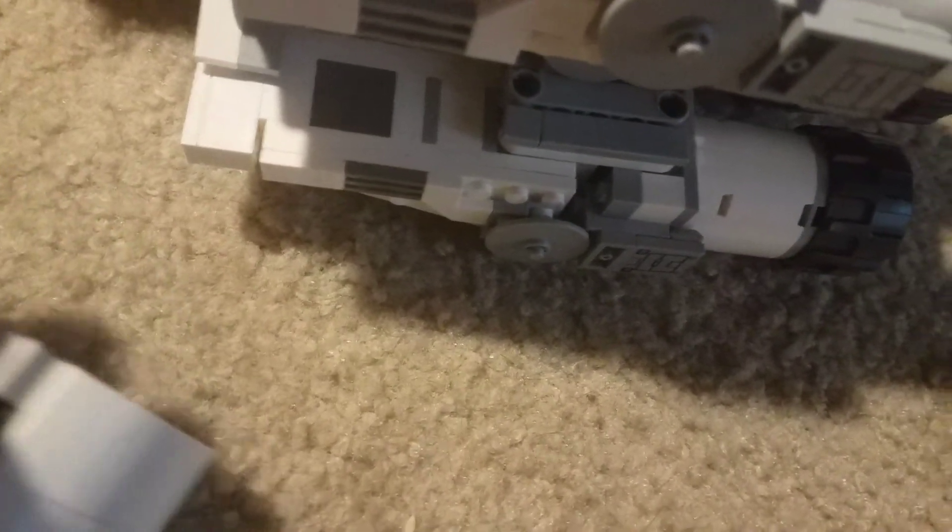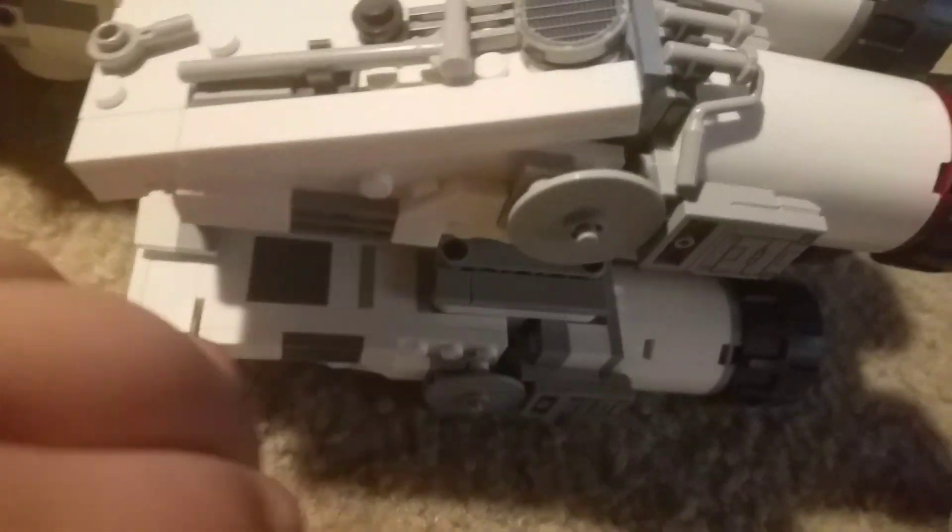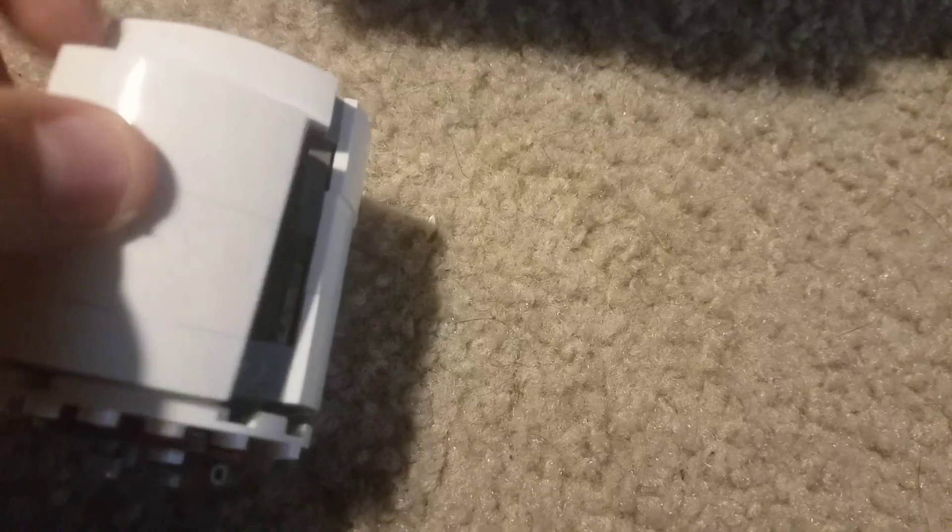On the box it says you can fit both of them in the same escape pod. After some effort, they can both fit — you just have to sit C-3PO down. They should have made the escape pods a little bigger, but they do both fit. They connect via Technic pins in the back — you just clip them on.